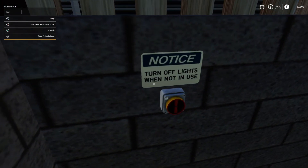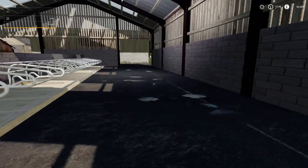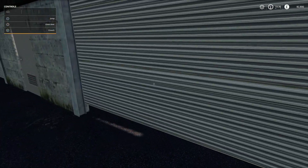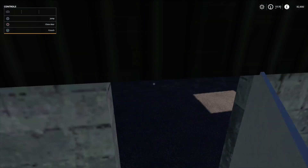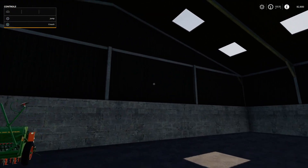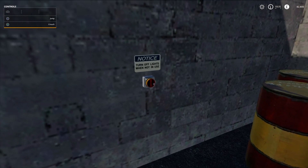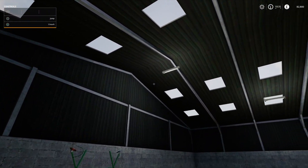I think the building has lights — yep, the building has lights that work, so that's good. Before we move on, I can't find a workshop. The little doors open as well, which is cool. Nice lovely buildings with a lot of height in them for tipping trailers. I take it the lights work in the buildings — yep, the lights are working.